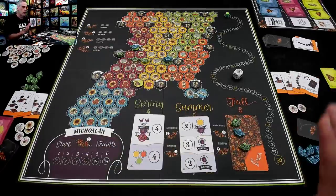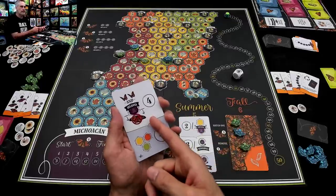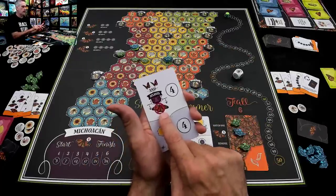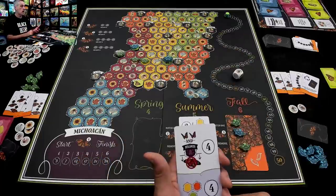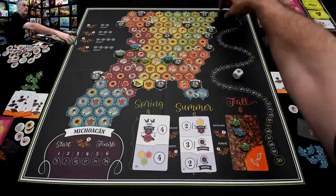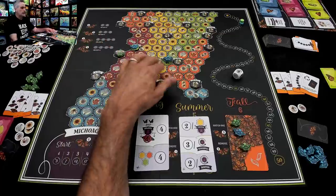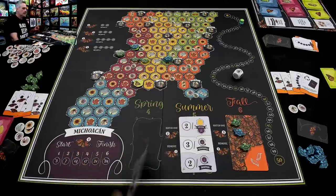Does everybody have at least two butterflies? Yes. Does everybody have any butterflies south of Atlanta? No. Which means we both get four points. So we're neck and neck, but nobody got their butterflies into all three colors — Jen's in green, I've got one in another. We both failed at that. Spring is over, but we're not done yet. Before we move on into summer, everybody gets to hatch one second-generation butterfly for free — we do not have to spend flowers to do it.